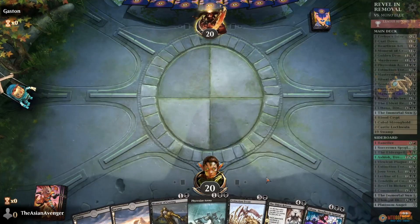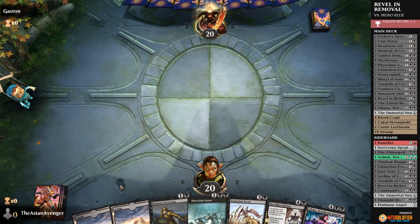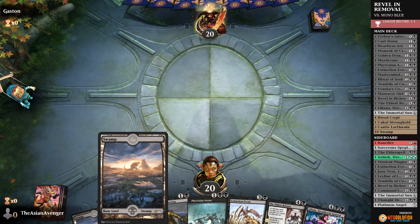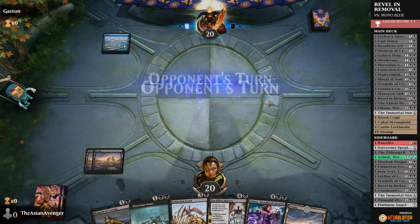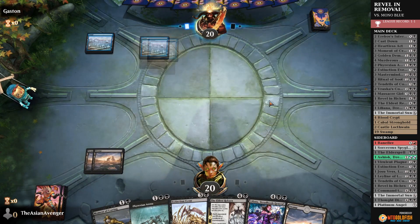Sure, I'll try this. We have Arena. Ideally we find a Gruul deck or something to get paired against. Just need to draw a land here and we'll be good. Pass. We drew a land — that's very good. Unfortunately, the opponent representing an Island is not comforting.